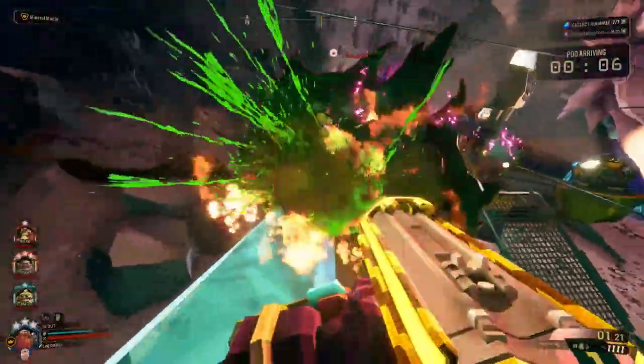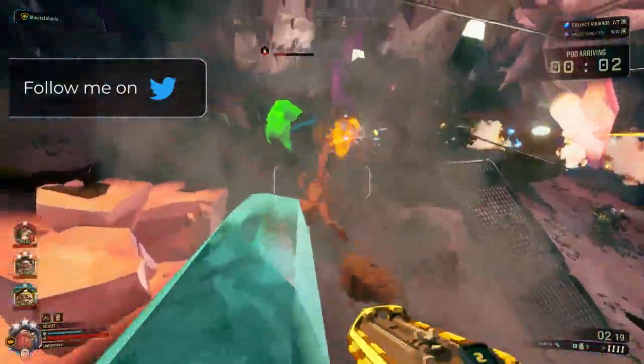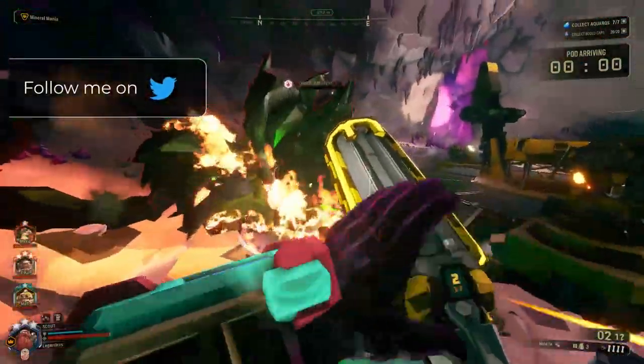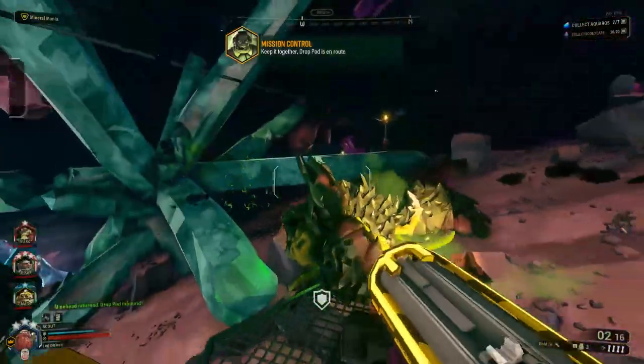In those moments, you whip it out, blast away what's closest to you, and then grapple away to a better position. The second area this weapon shines, which is what this build is going to target as effectively as possible, is in high burst damage.